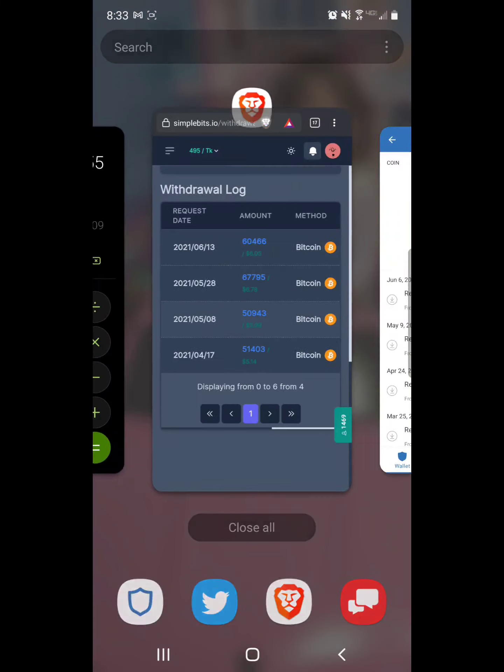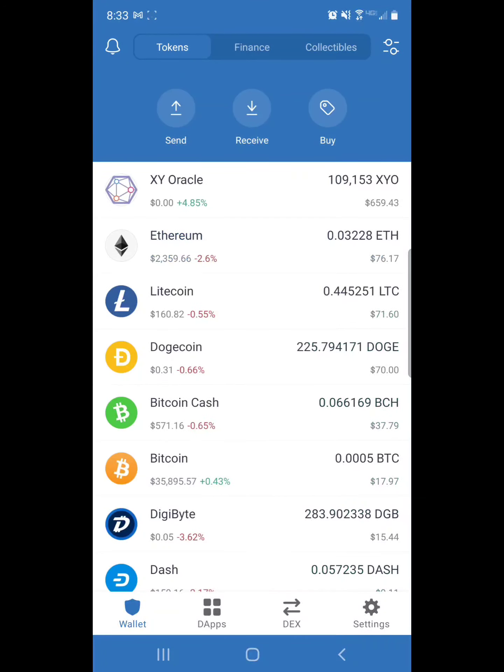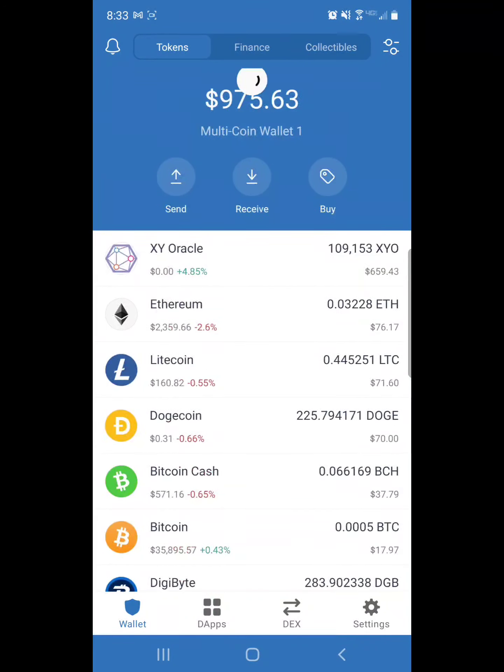So there you go, some proof that Simple Bits cashes out, along with a general guide for the site. I hope this helps you and I hope you check out the sites at crypto-connect.in and get yourself earning some free currency. I've been doing this about a year now and as you can see I've done pretty well for myself. I mean I'm not rich, but it's about a thousand dollars I didn't have last year from doing nothing but clicking buttons — no surveys or anything like that, just paid-to-click ads and faucets. That was our overview for Simple Bits — everybody have a great day. Thanks for watching, please give us a like and a share.